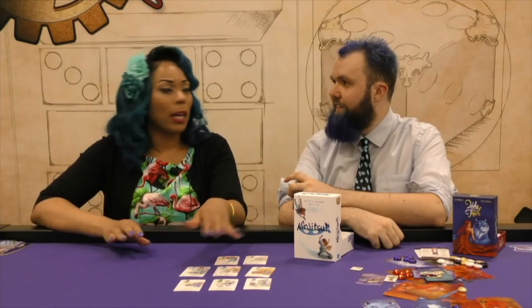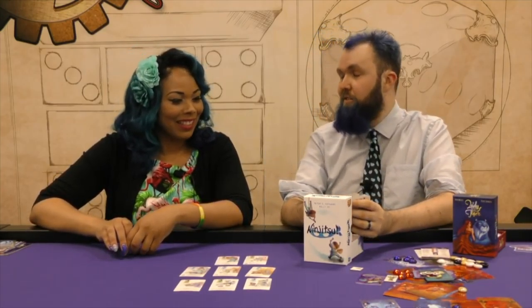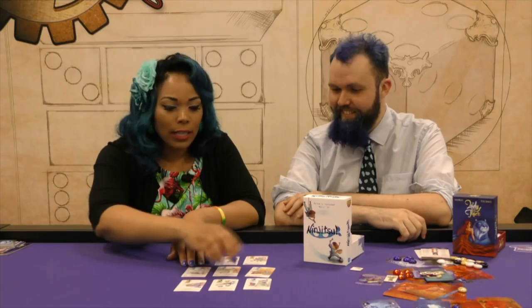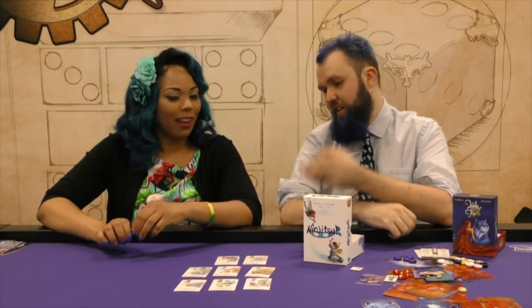We played it at lunchtime and everyone really enjoyed it. With that hidden element, people like to play tricks on each other and be a little mean sometimes. My favorite thing in a game is to trick people — I make games for me where I get to trick them, always in a nice way. Scuttle has a little expansion in the box called Scurvy. You can take Scuttle and Ninjitsu, shuffle them together, and you don't learn any new rules — you just start playing.